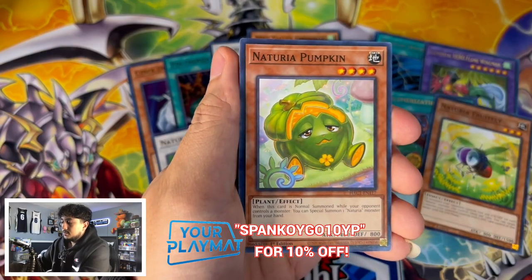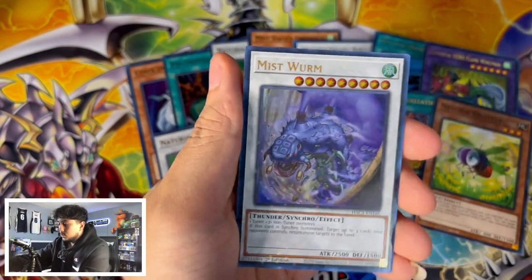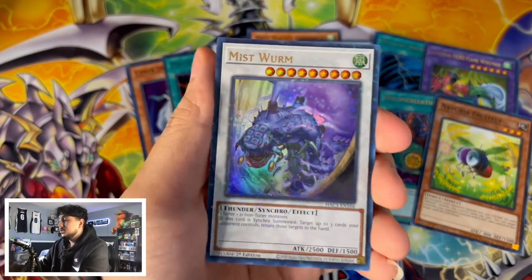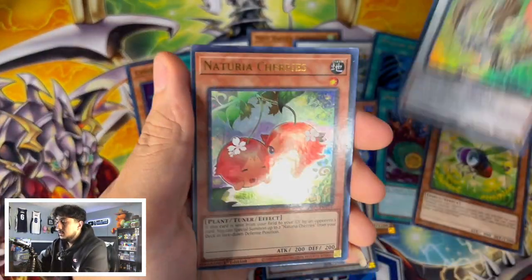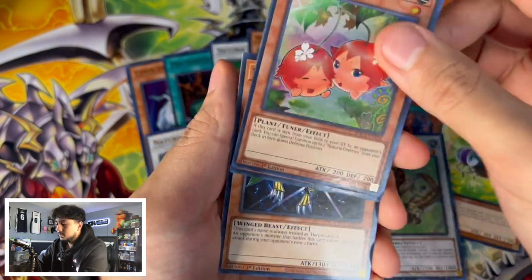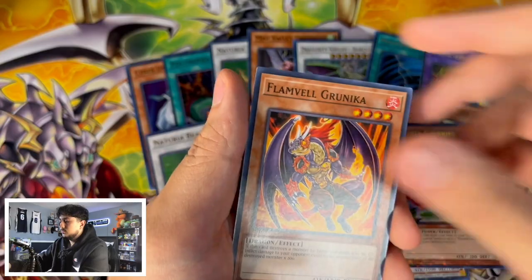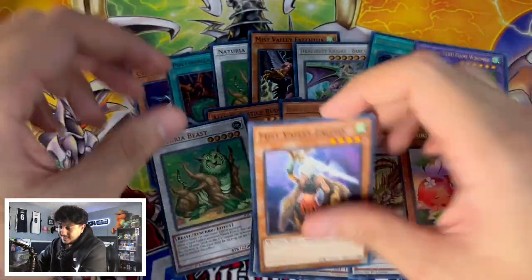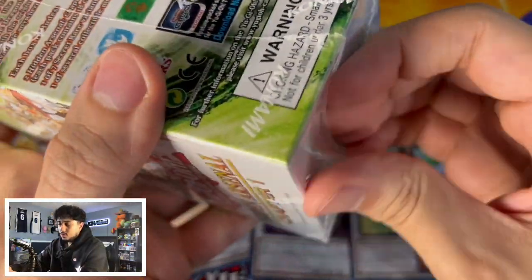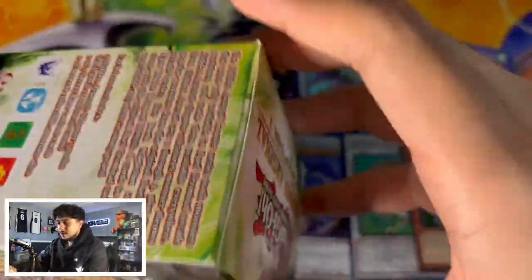We got a Berserker Crush, Javelin, and no Skill Drain. Ooh — Mistwurm! When I first started playing Yu-Gi-Oh this card was super cool. Mistwurm is really nice here. We also got Barkeon and Nat Beast. Then we got Cherries, but it's super off-center — wow, what is this? Quality control. We got a Falcon too. Is this set known for having bad quality control? I think I saw that online. This centering is horrible — it would've been cool if it was pushed further and looked like a misprint.